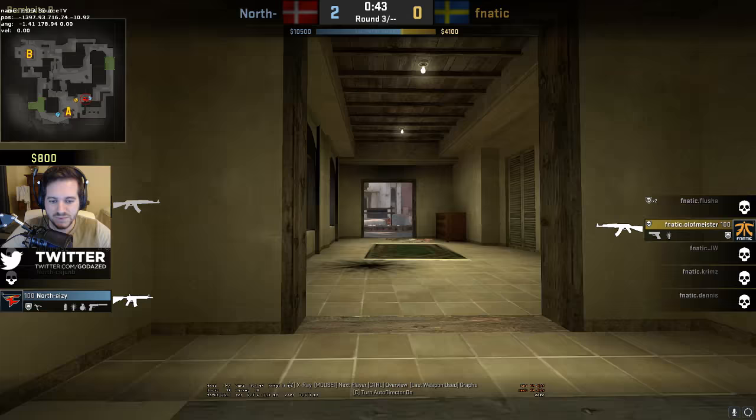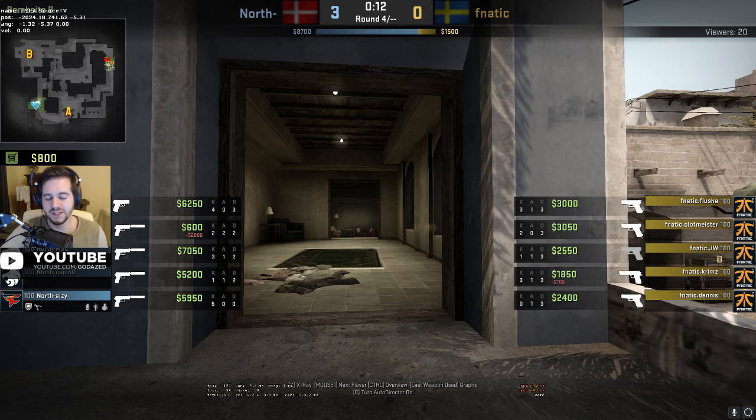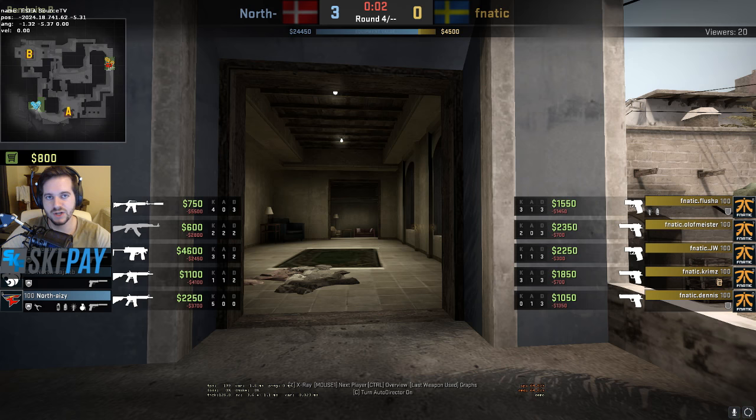It's pretty low risk and high reward. If he gets there and doesn't see anybody, he still has a smoke - he could smoke it out and then either play the smoke or fall back and give himself a lot of room to work with. It's a pretty low-risk push, and I think if Shroud does something like this a couple rounds a half, he could really improve his B play.